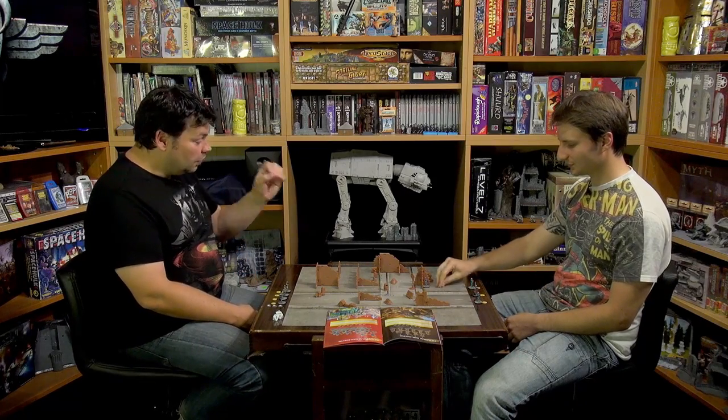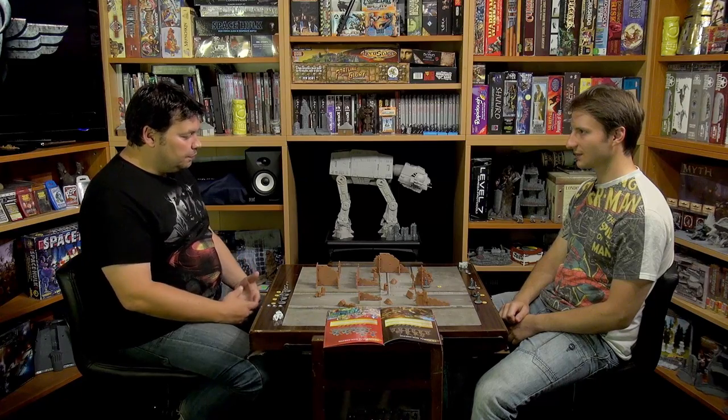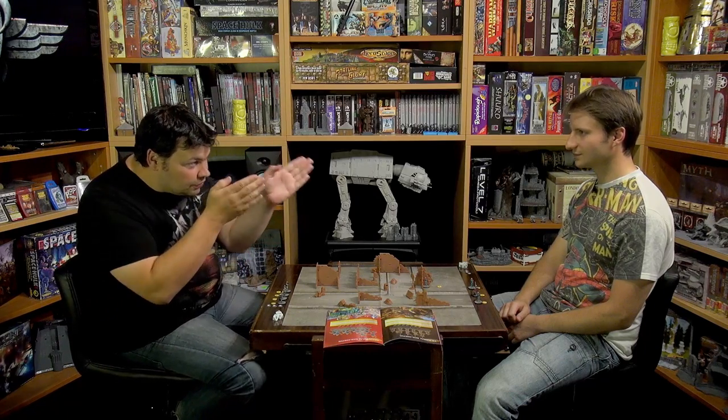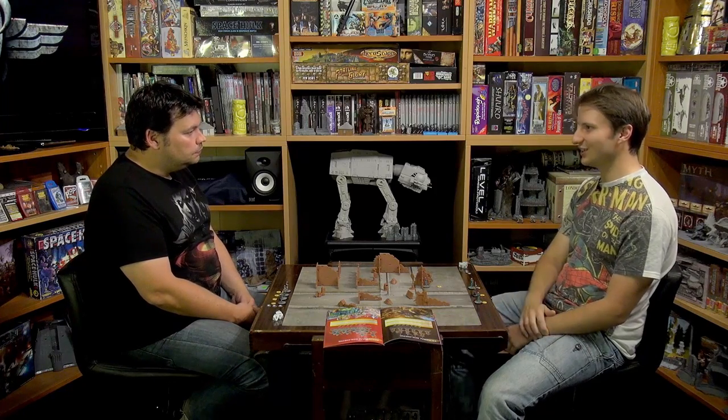Cover is important in this because cover actually does matter. Whenever you go into a square, if there is something for you to hide behind, hide behind it — because line of sight is true line of sight. You get down from the miniature's eye perspective and look to see if that miniature could see the other. This is why it's a miniatures tabletop game rather than a board game — the exact positioning of the miniatures still matters.